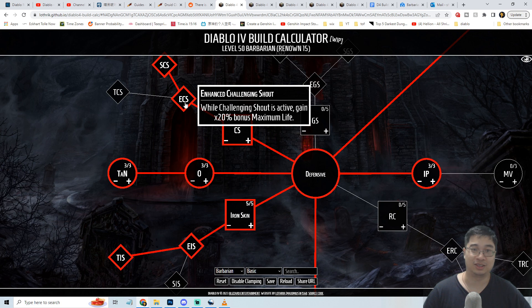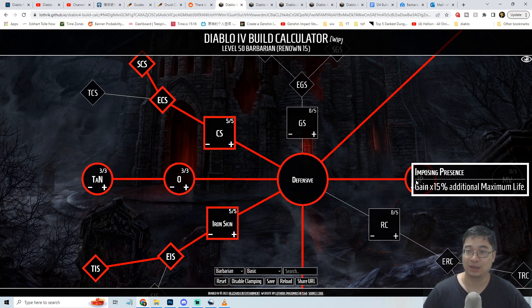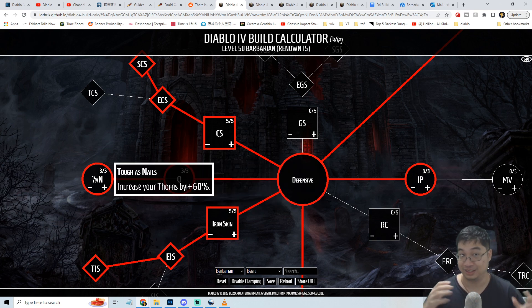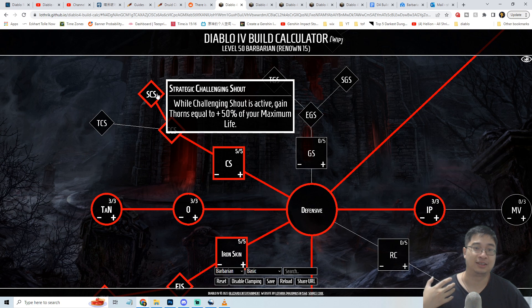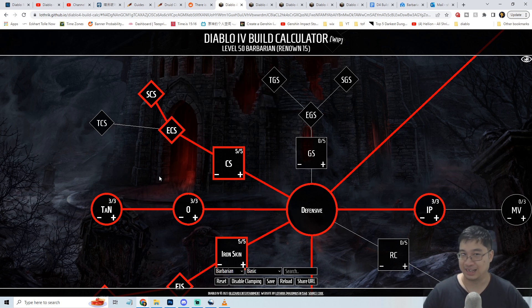While casting Challenging Shout we gain a bonus of 20% max life, which is massive. And with three skill points into the passive Imposing Presence we get another 15% maximum life. This is critical because for every 2 bonus max life we gain 2 thorns - essentially one-to-one. Thorn damage is then increased by 60% with Tough as Nails, so the more durable you are, the more damage you deal. The upgrade also grants thorns equal to 50% of your maximum life when Challenging Shout is activated - a great loop.